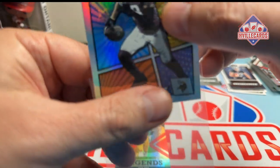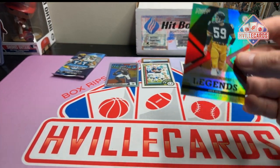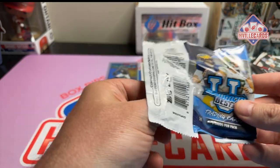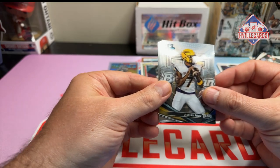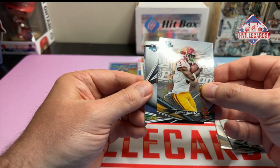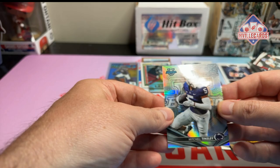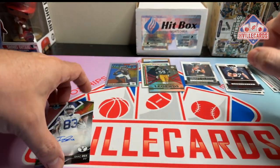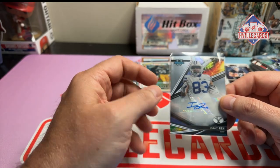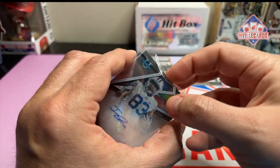And now it's Bama's Best — one in six chance at an auto. I've hit some really nice autos out of these. I've opened several hobby boxes. We've got Daquan Finn, Michael Tinsley, Jordan Anderson. It's an autograph — Isaac Rex. Don't know who it is, but it's an auto and that's what counts. And a Michael Tinsley Refractor.